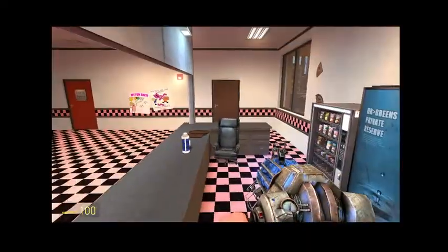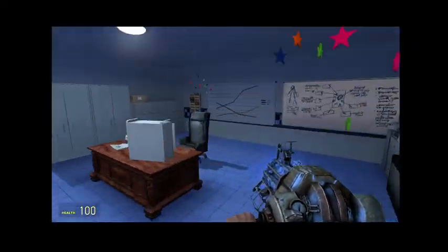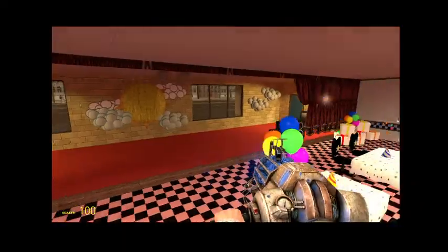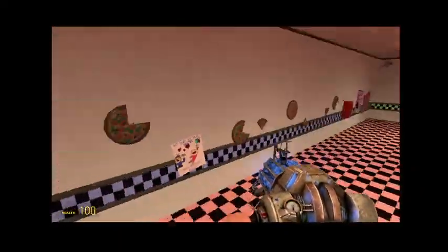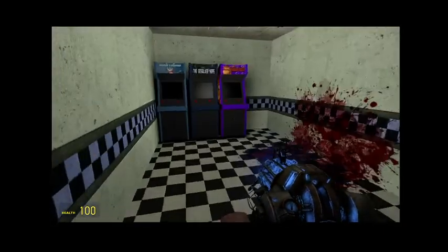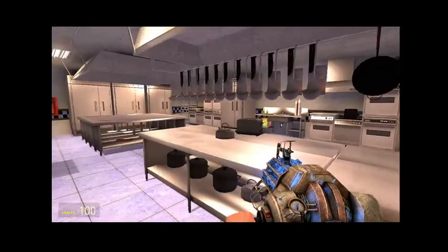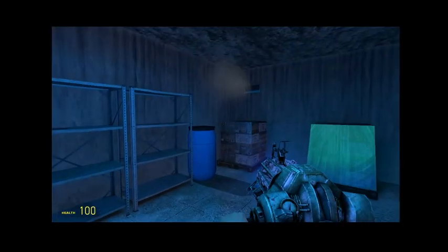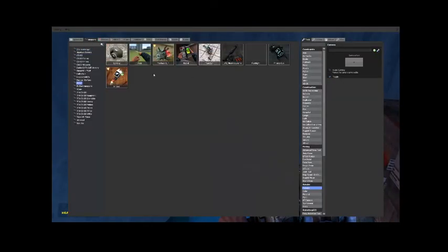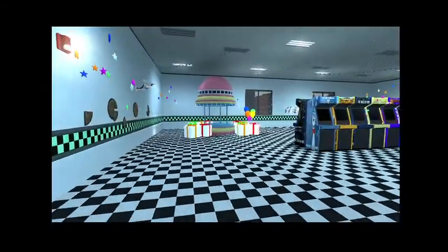Everywhere has been remade and revamped with new props and everything. There's a new computer here. You have curtains — hooray! The store has finally been revealed to be open, and yes, that's a safe room, which is pretty cool. The kitchen also has a new look and the freezer room actually looks like a freezer room, and they also have a snowman which is pretty nice.